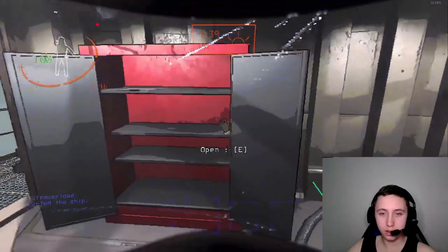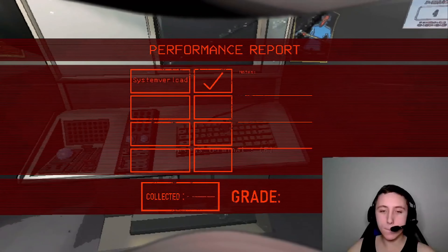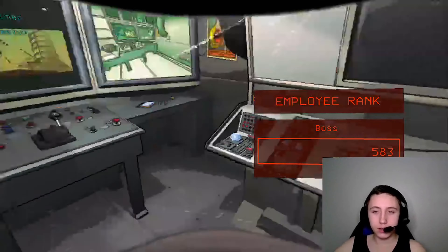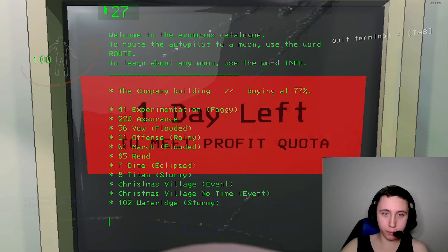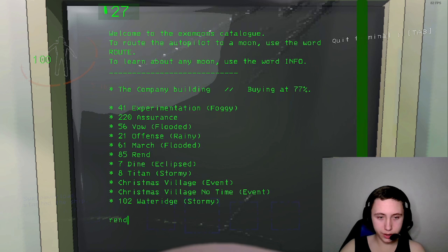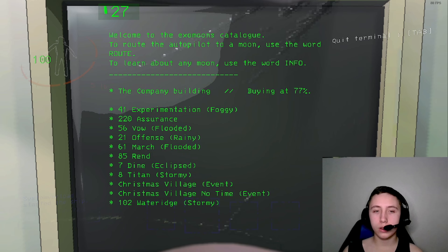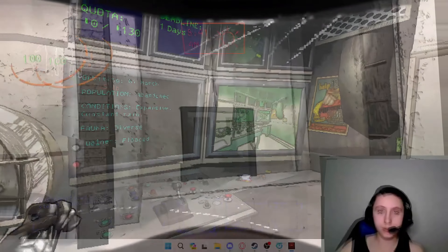How much money do I have? 68. Awesome. I'm the boss. This next one I'm going to have to get a lot. These cost a lot. Do I have to go to Assurance? I don't like that one. Fine. I don't like Assurance. And we're here — let's get inside.